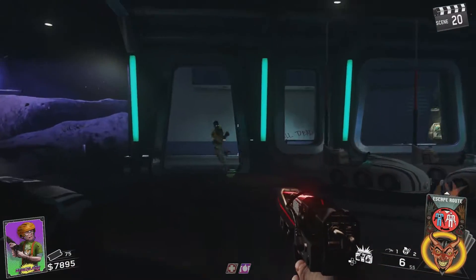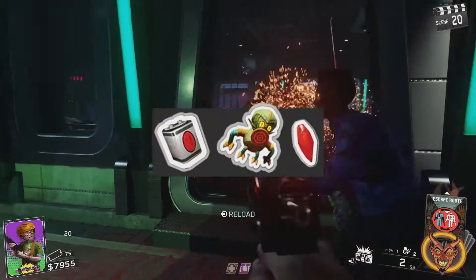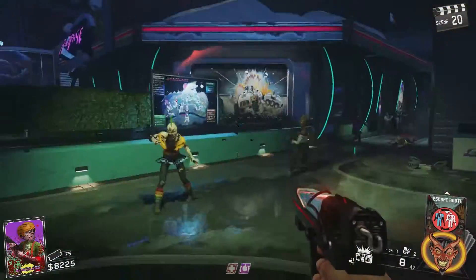To build the Shredder, just like the Dischord, you're going to need three different parts, in kind of the same sort of aspect as the way you got those. The order in which you get these parts does not matter at all — you can get them in whatever order you want to.